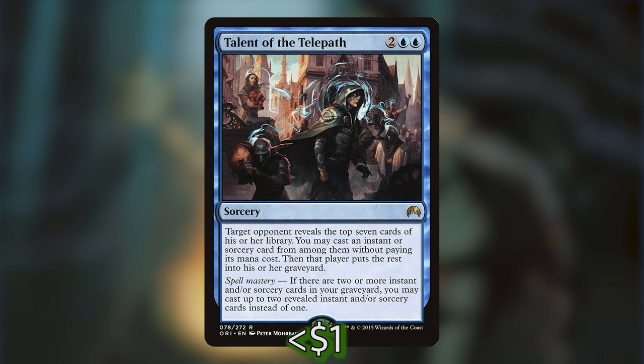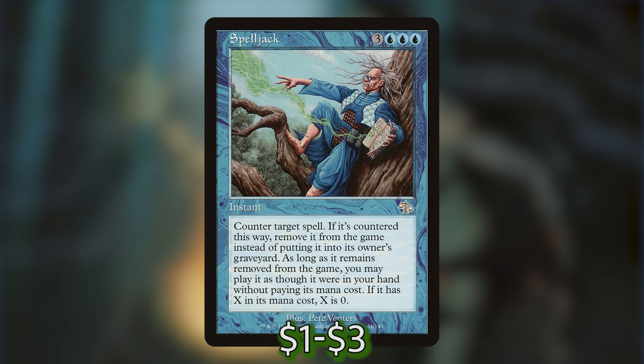With Spell Mastery, you can cast up to two revealed instant and/or sorcery cards instead of one. Spelljack is three blue-blue-blue for an instant — counter target spell; if it's countered this way, exile it instead of putting it into its owner's graveyard. You may play it without paying its mana cost for as long as it remains exiled. If it has X in its mana cost, X is zero.